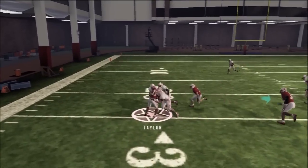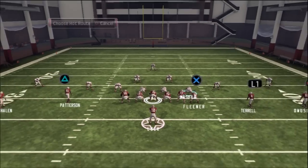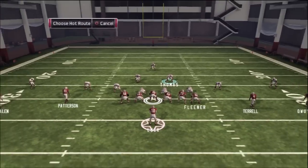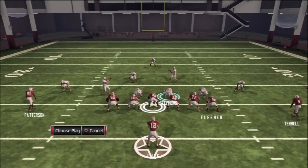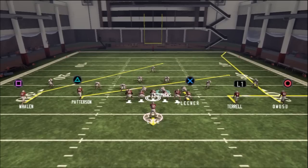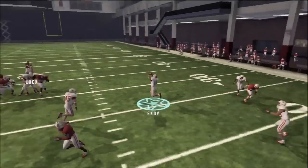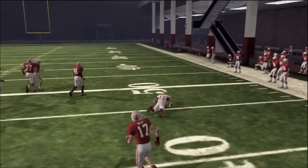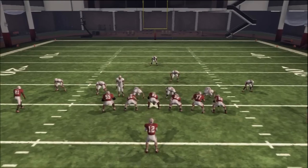We'll continue to run a couple more plays here, and then we'll show you against the outside run. Like I said, for being such a passive, non-aggressive defense, it contains the outside run so well it's ridiculous. Up the middle is a little bit of a different story. If they start pounding the ball up the middle, you might want to switch up the defense some. Or you could actually just not do the adjustments and it would probably be a lot better in the middle because you wouldn't have the linebackers vacating.